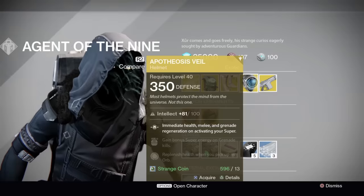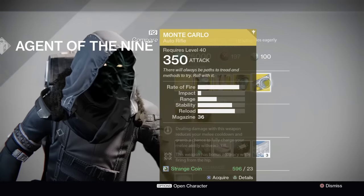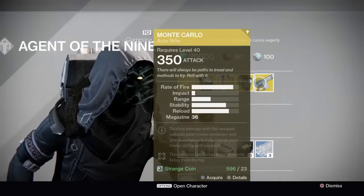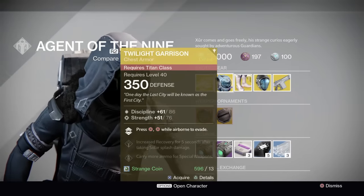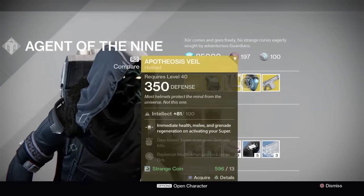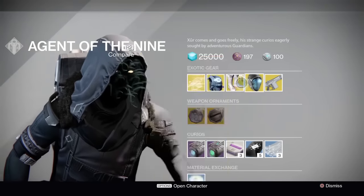Twilight Garrison, Frosties, Apotheosis Veil, and Monte Carlo — all four exotics are actually kind of worth getting this week, especially if you don't have them already. And if you do have them, you'll probably find that a couple of these might be better rolls than the ones you already have.